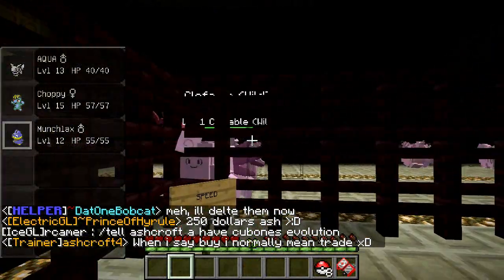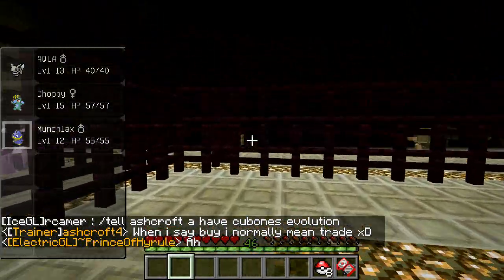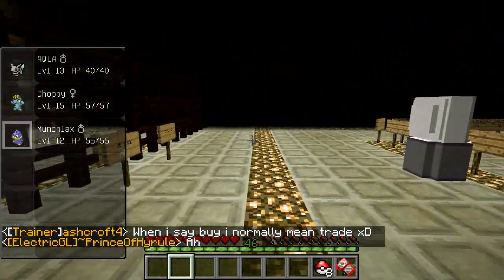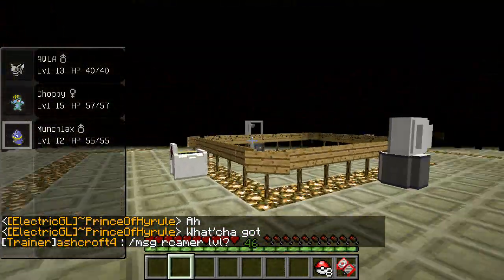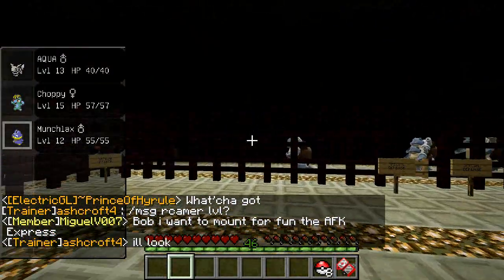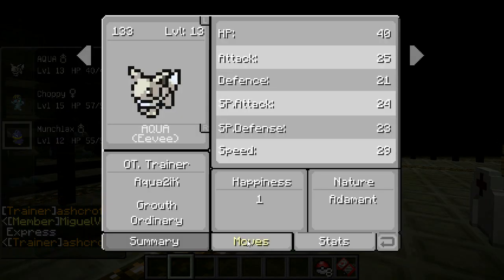It is very, very convenient. You can also just catch these things and train them up yourself if you want — there are a few decently rare Pokemon down here. That is the EV training room. I have already EV trained up Aqua and Machop, so their stats should be pretty good.